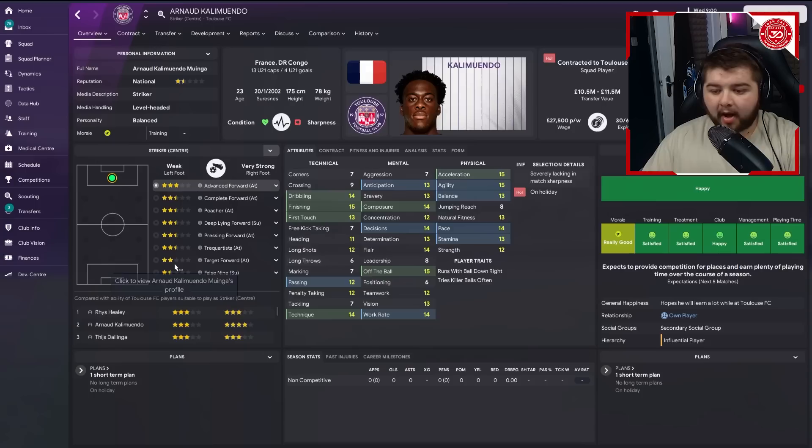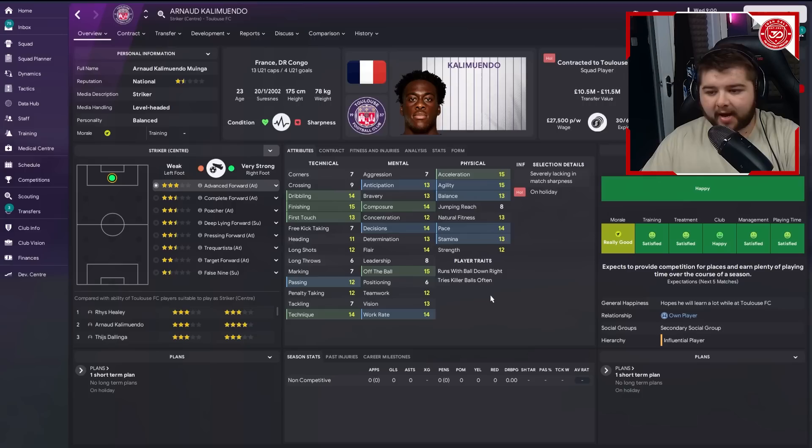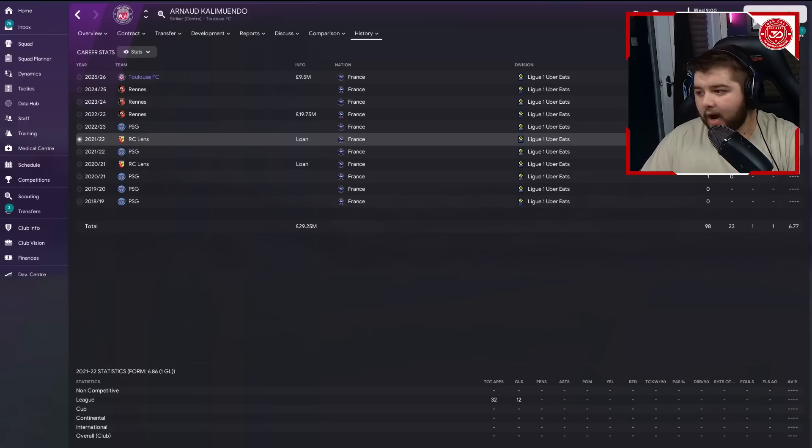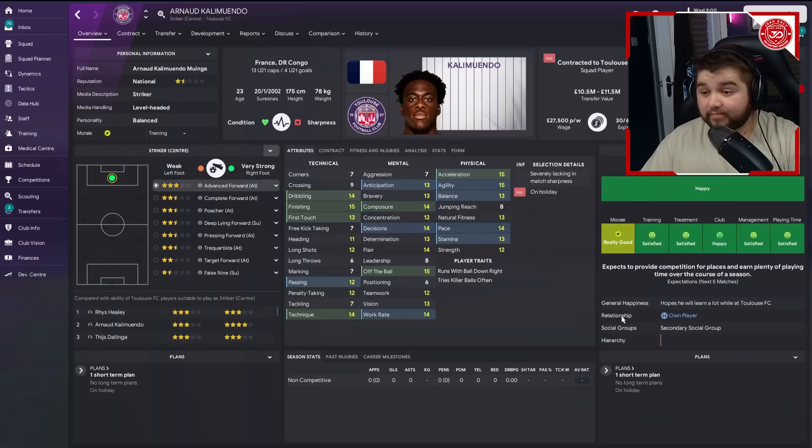Finally from Rennes for 10.5 million we sign Arnold - a 23-year-old that's a bit of a risk. This was done more on potential than performance, which is slightly against the Moneyball philosophy. He's been in France his entire career and had a decent stint at Lens. At this club he should get consistent game time, and with these base attributes I believe he can grow into a very key player.